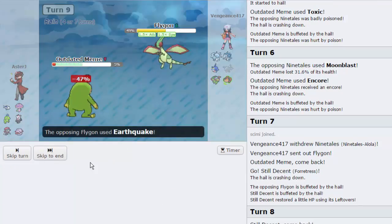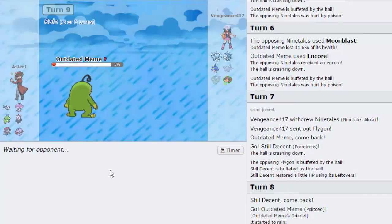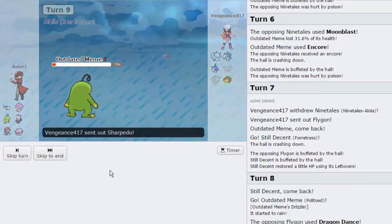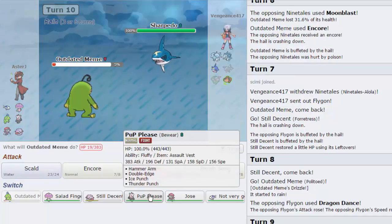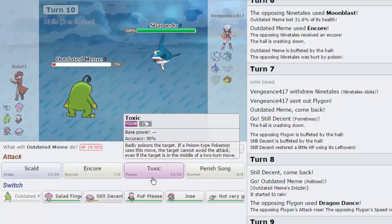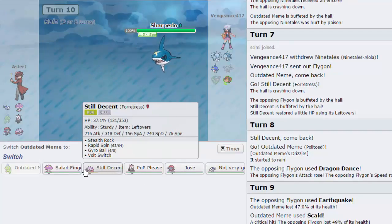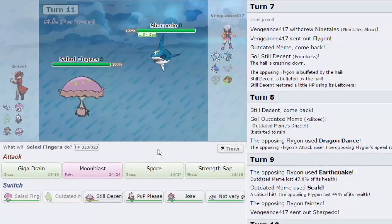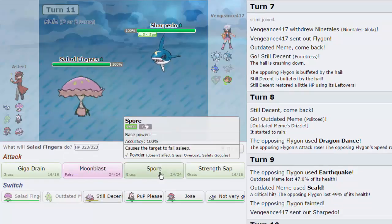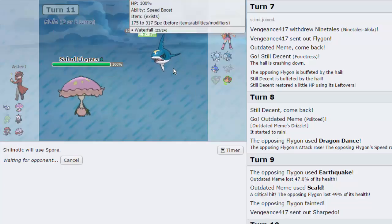Let's go for a Scald - his Earthquake is not going to take us out since Flygon is weak. We get a crit on the Scald and knock him out. In comes the Ninetales - I'm not too scared since I have Beware in the back. I go for Perish Song as he goes for Waterfall. Shinotic walls this pretty well, so let's go for Spore. He might switch into Rotom, but Rotom can't hit me too hard and will be forced to Volt Switch.